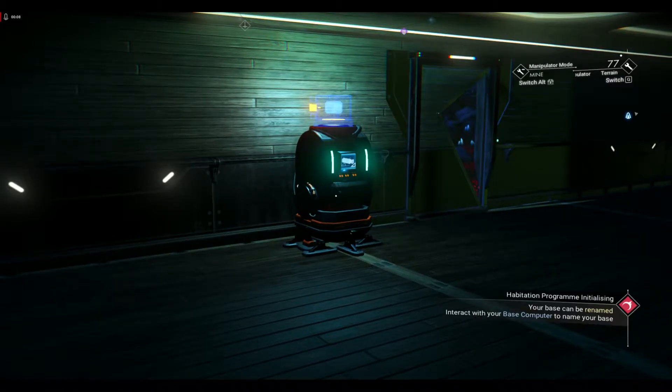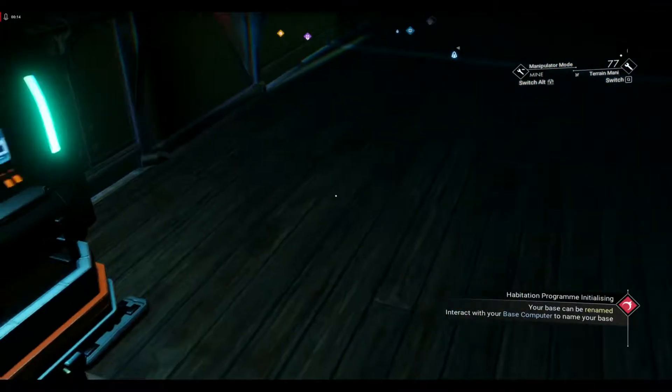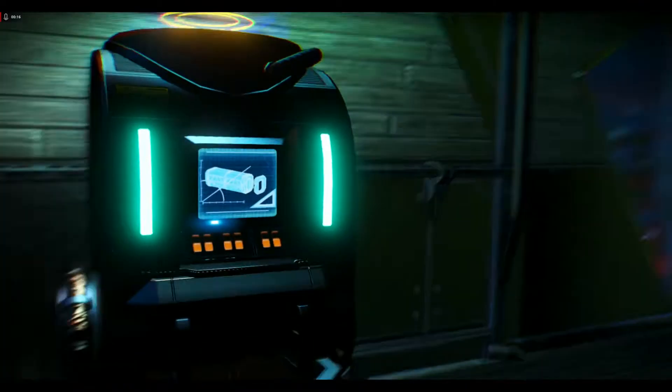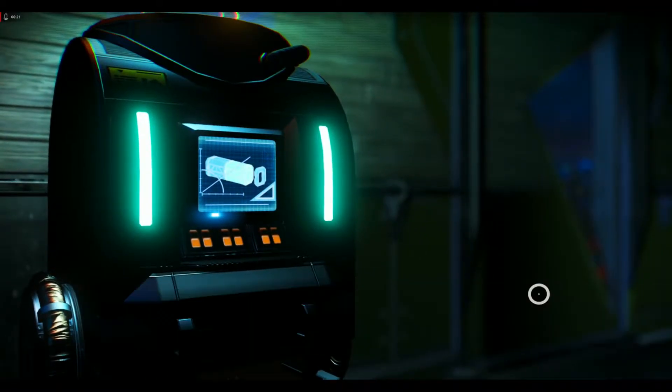What is going on everyone? Welcome back to episode 4 of the No Man's Sky walkthrough. So we left off last episode with getting some base parts. Looking at a construction unit here, and we're talking about buildable technology.